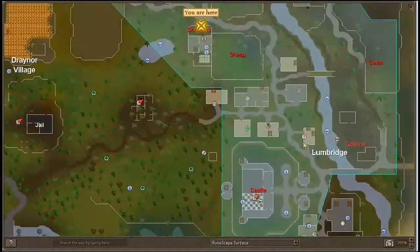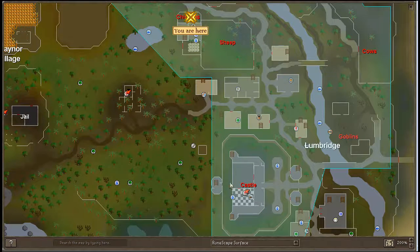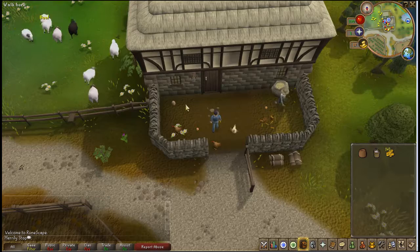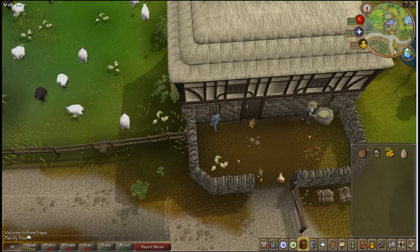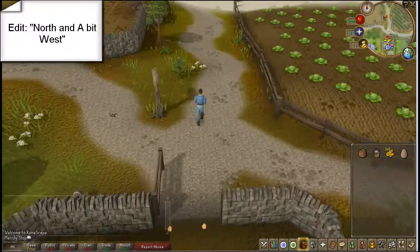So now I am at the chicken farm up here. Here's your Lumbridge castle — you want to walk north, north, and walk a little bit west, and here's the chicken farm. You want to get this super large egg and pick it up. And then head straight north for the next part.